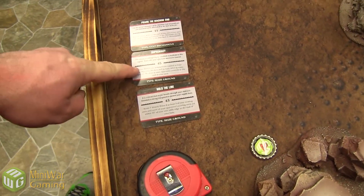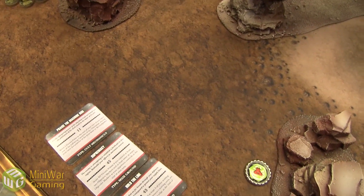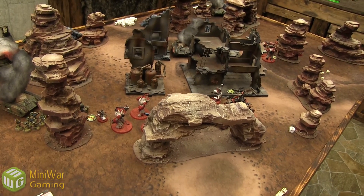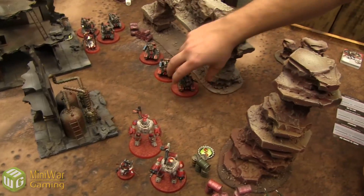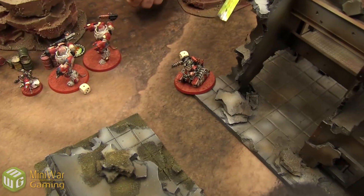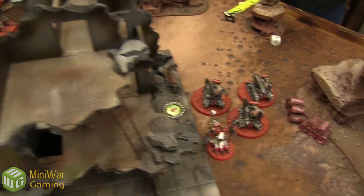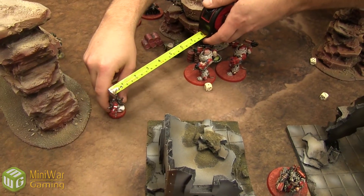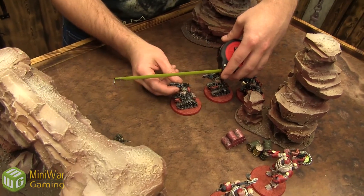New cards for Admech turn three: Hold the Line, Supremacy, and Praise the Machine God. The Canticle is Incantation of the Iron Soul — giving my army Stubborn and rerolling morale, fear, and pinning tests. My Warlord's unit has Heroic. In the movement phase the Manifold leaves marker six as the Breachers grab the objective. Scryer's Skull is used on my Executioner. Moving through cover — three inches for the Warlord's command, getting on the objective with good cover.